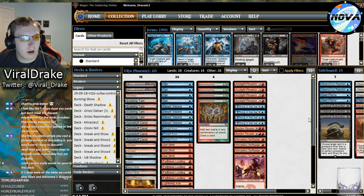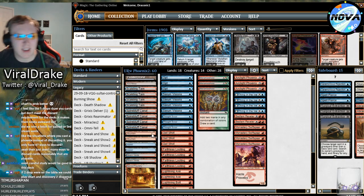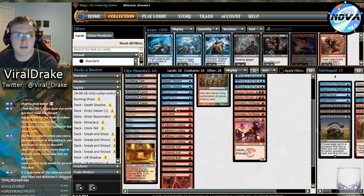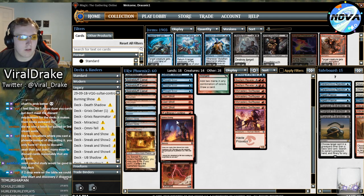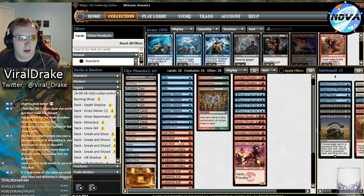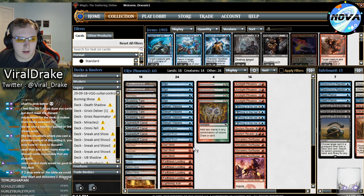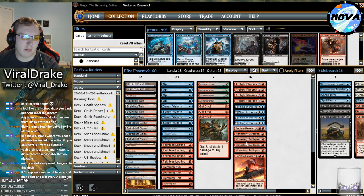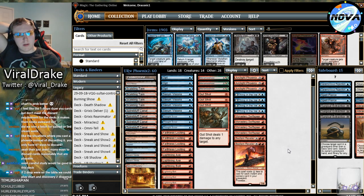We're not on 12 cantrips - we have four Opt, four Serum Visions, and only three Thought Scours. After playing Thought Scour last league I wasn't a huge fan - it felt pretty medium. Gut Shots are up to three where we only had two last league. We still have four Faithless Looting, two Lightning Axes, four Lightning Bolts, and four Manamorphoses as the free spells - only seven versus eight total free spells versus the last list. We now have 14 creatures: four-four-four plus two Bedlam Revelers.